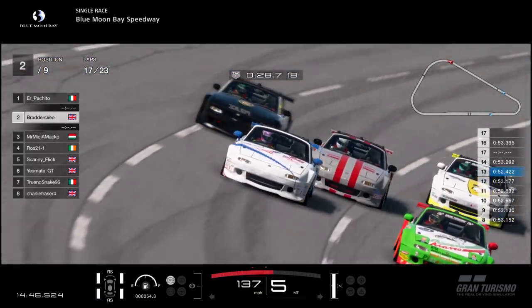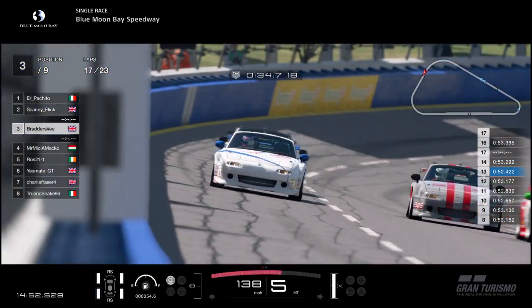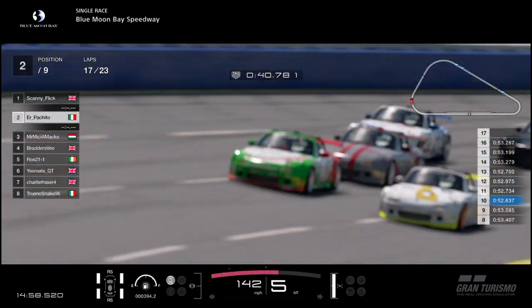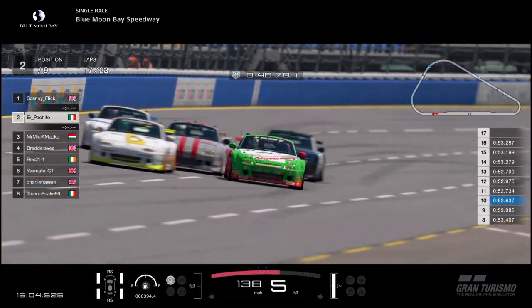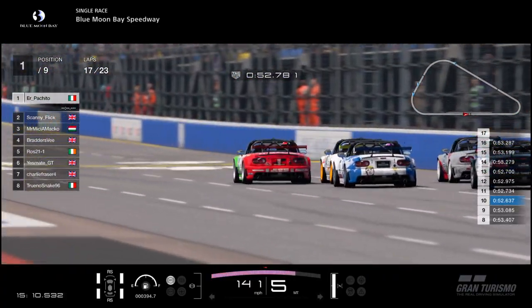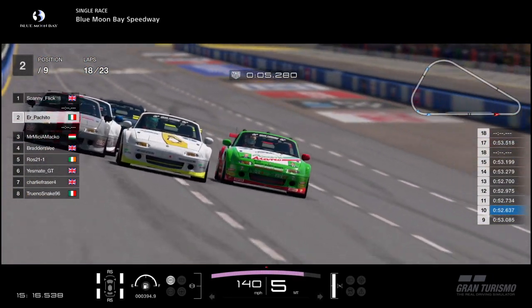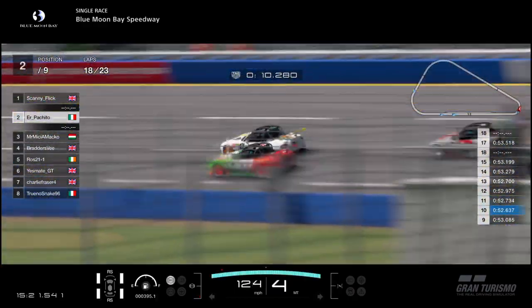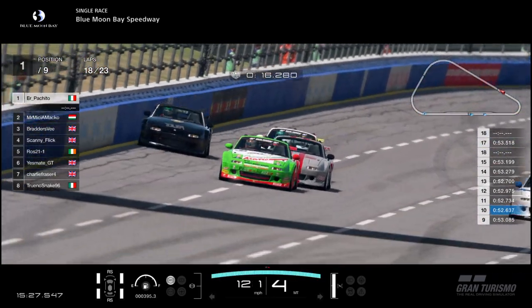Pakito jolts to the inside very quickly, but Matko is maybe getting the slipstream along with Scanny Flick. No — Matko is stuck on the outside. Braders V is now pushing Scanny Flick with side-by-car contact into turn 1. Scanny Flick still holds — oh, there's big contact with Pakito, Scanny into the wall! That's definite contact with Pakito.